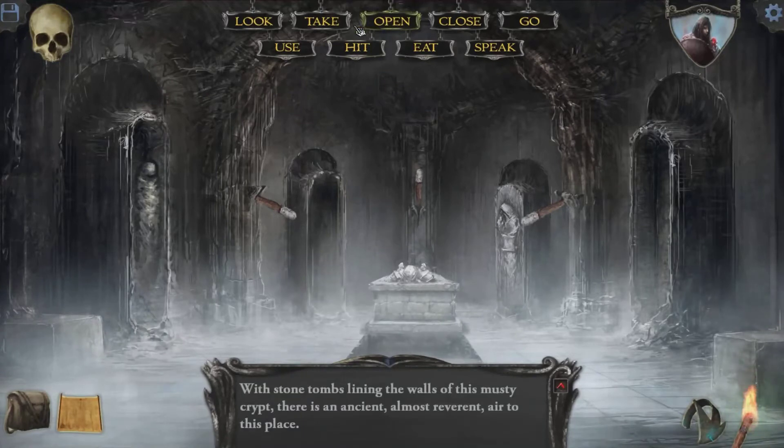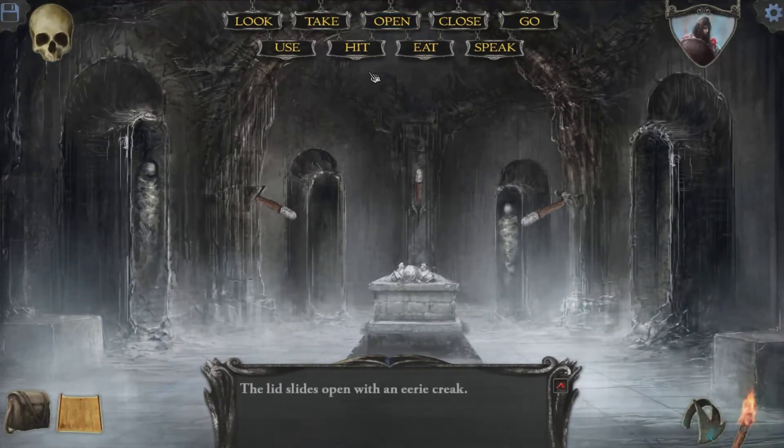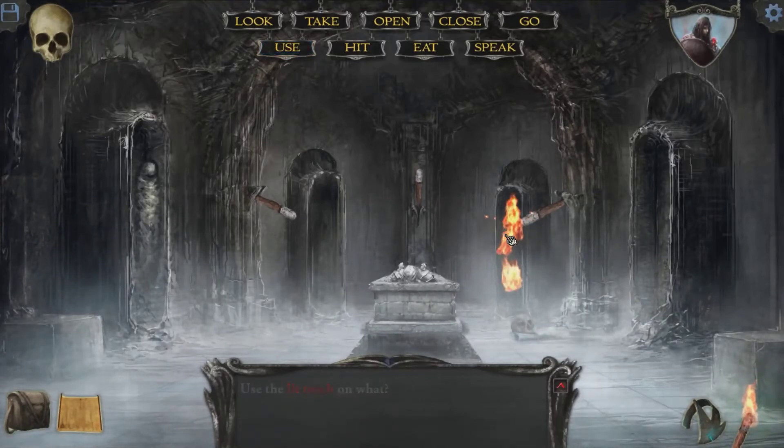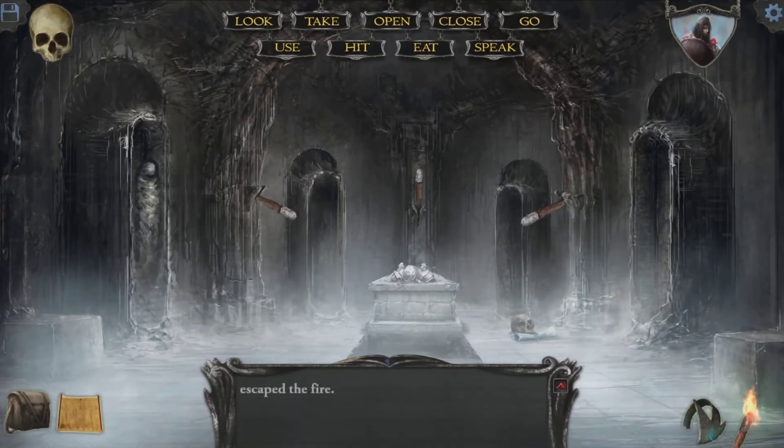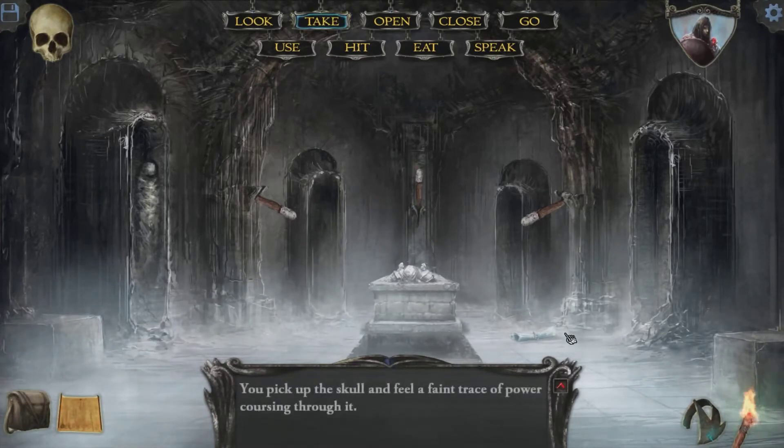So first of all, I can actually open this, and nothing bad will happen. And I can burn this dude, and nothing bad will happen. The ancient wrappings are so dry that they almost disintegrate into flames. As it burns, a skull tumbles to the floor along with a scroll — that escaped the fire. So I can take the skull, and it has a little thingy on it.